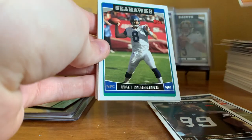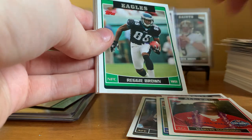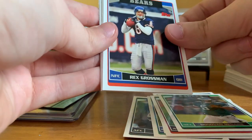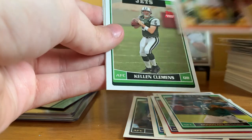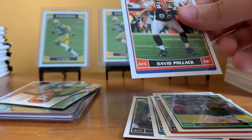Pack twenty-two: Cedric Wilson, Matt Hasselbeck, Marvin Harrison All-Pro, DJ Williams, Reggie Brown, Dion Branch, Donovan McNabb, Rex Grossman, James Farrier, Kellen Clemens rookie, Willie Reed rookie, and David Pollack.